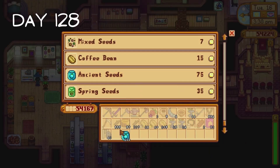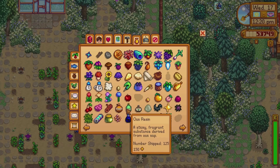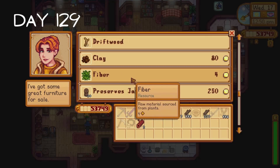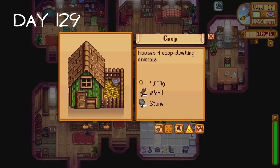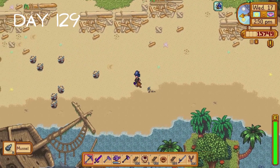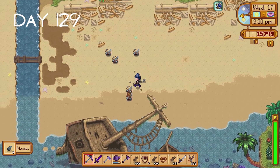I buy ancient seeds from Pierre, throw Georgia berries into our kegs and plant the ancient seeds. Day 129 is when I realize I threw over 100 oak resin into our shipping bin a few days ago. This hurt - like this really really hurt. Our routine trip to Robin's takes place next where I purchase kegs and ask her to upgrade our shed, except I don't have enough gold. On Ginger Island I receive a golden walnut when I break a muscle node, which was like a good raindrop falling in a puddle of bad news.